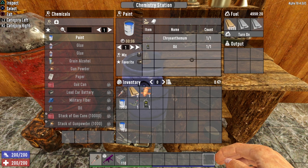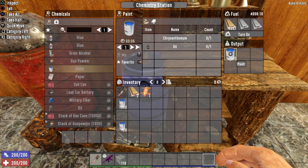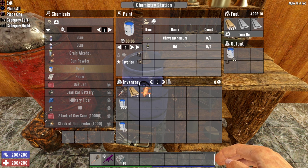One chrysanthemum and one oil will give you 100 paint, and it only takes 6 seconds to craft. One oil, one chrysanthemum — 100 more paint. Now that we have our paintbrush and our paint, let's get out there and demonstrate how to use these items.